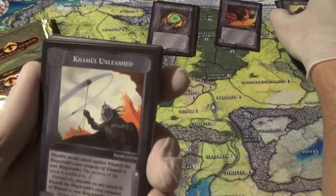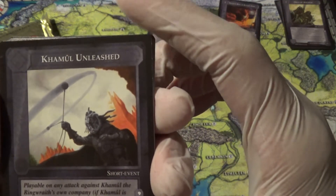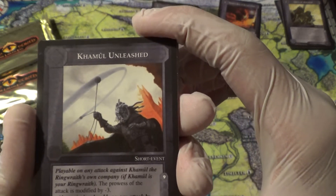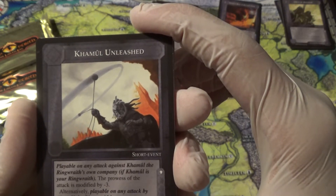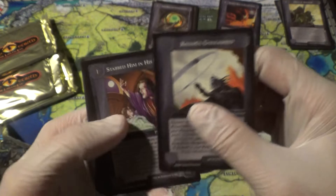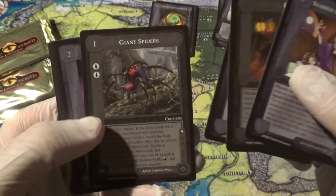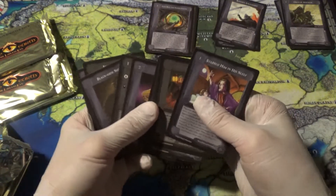Playable on any attack against his company — prowess is modified by minus three, or you choose the defending characters. That doesn't seem great for a rare, but alright. River, Gifts as Given of Old, Giant Spiders, Paltry Ring, Landrake, Black Eyed Shield, Awakened Denizens, Snug High, and Incite Denizens. Some of these feel rather similar to the previous pack, but that's okay.